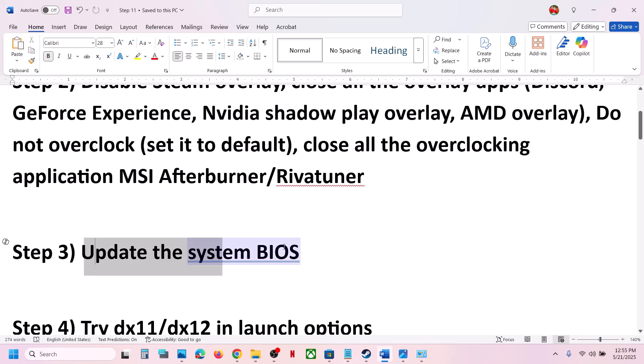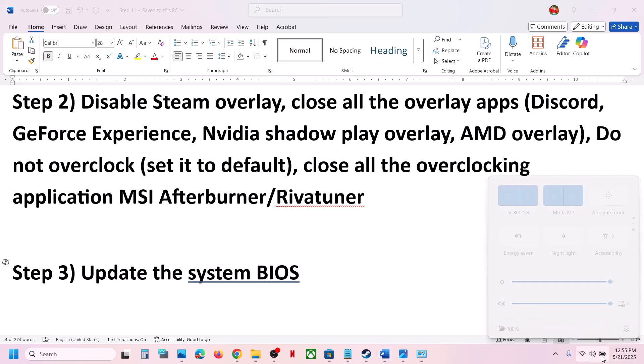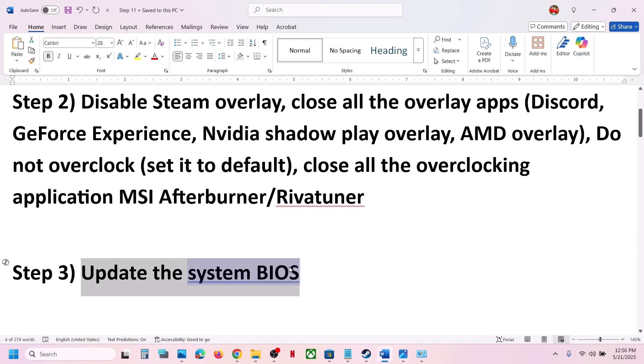The next step is to update the system BIOS, which has also worked for many players. Go to your system manufacturer's website — if you have a Dell computer go to Dell, if you have Lenovo go to Lenovo — select your model number and update the BIOS. For laptops, make sure the battery is more than 10% and the AC adapter is connected. Do not unplug the power cable during the BIOS update. After the update, log in and launch the game.